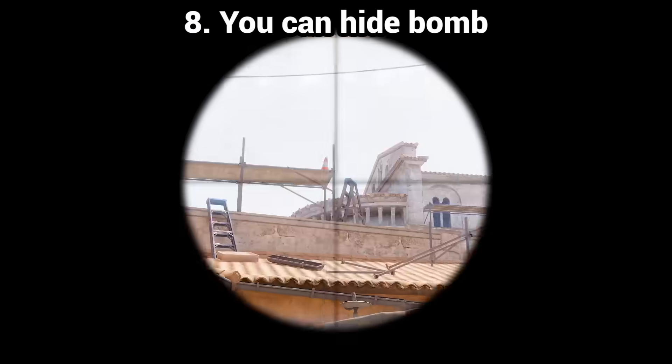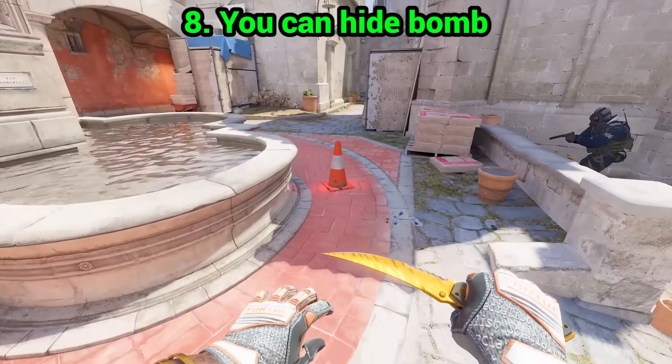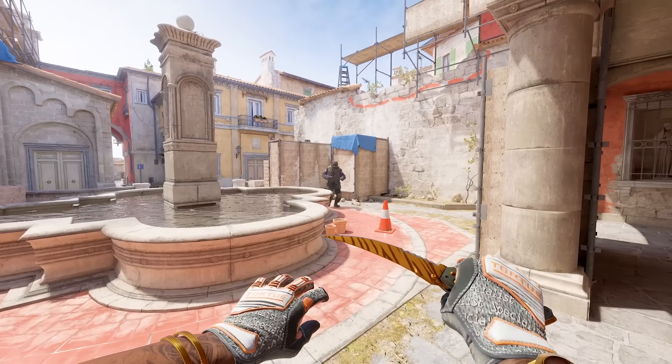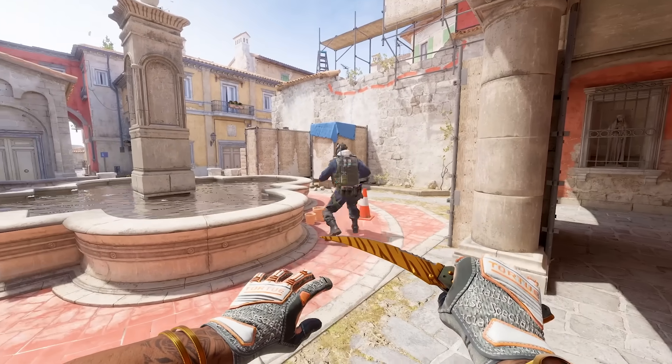You can hide the bomb, and this is true. You can indeed hide the bomb with certain objects like a cone. Bomb blinking is still visible, but covering the bomb itself could add some extra time to the CT's bomb-finding time, and sometimes 2 extra seconds is all you need to win the round.